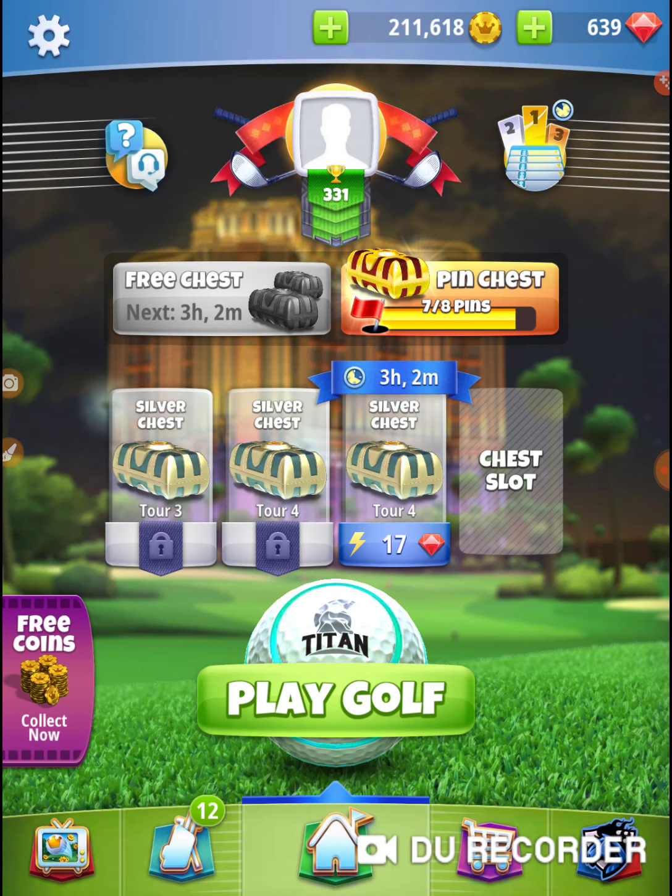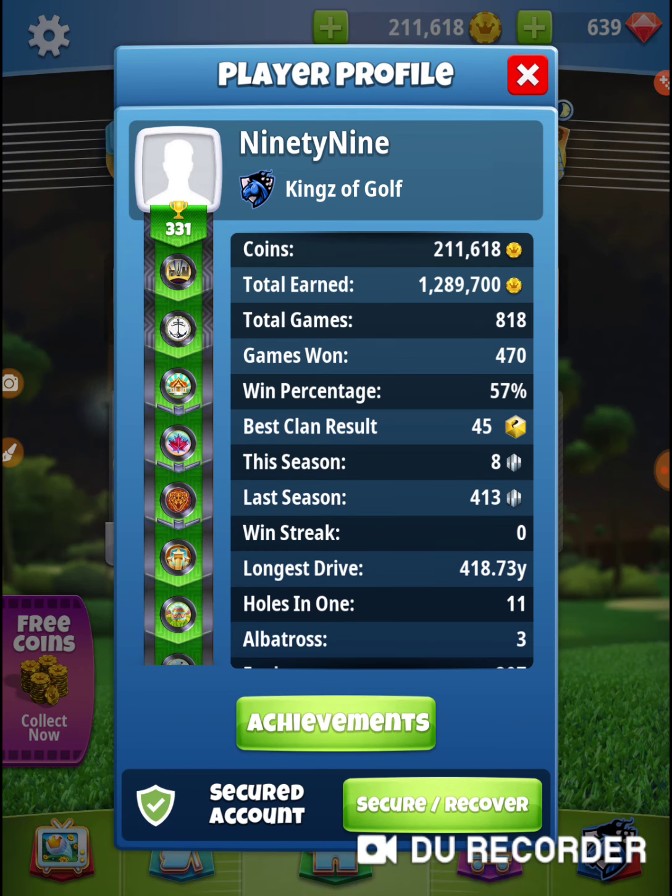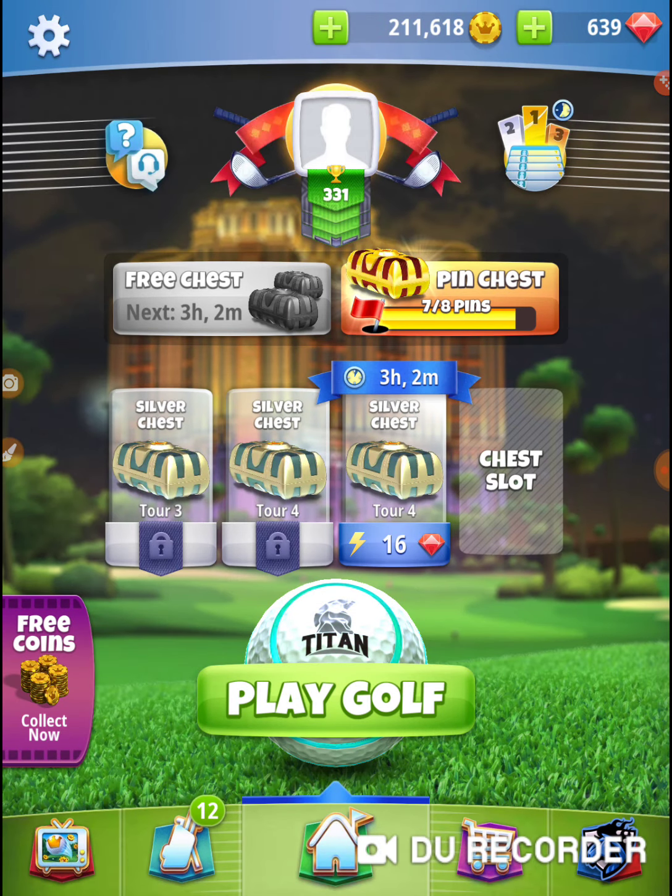I've got a level 6 quarterback, which is a Tour 4 club. It does not take very long or very many Tour 4 games to get that up. The key is that you've got to make sure you open up chests. When I'm playing Tour 4 on this account, every time I win there's an empty slot, so I'm picking up another chest. It does not take very many chests to get a level 6 quarterback.